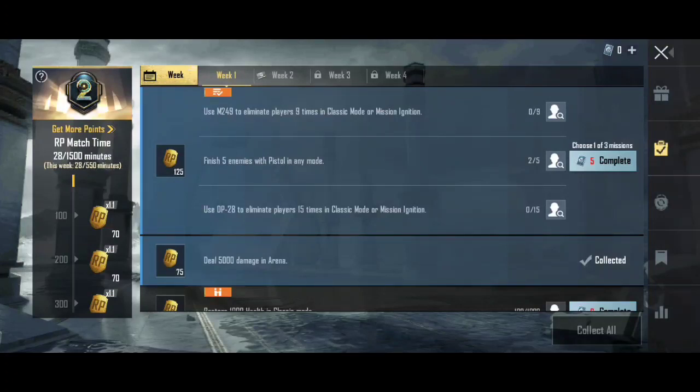When you look at the classic model, it will have the ignition model. When you kill with M249, you will need 9 kills. If you don't try M249, you will need 9 plus kills to complete that machine mission.